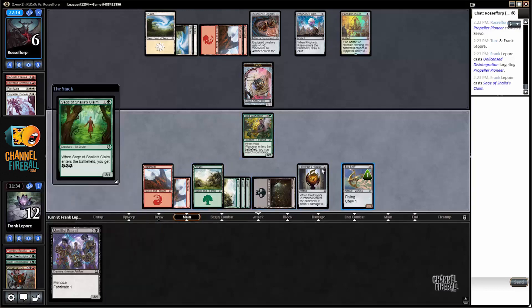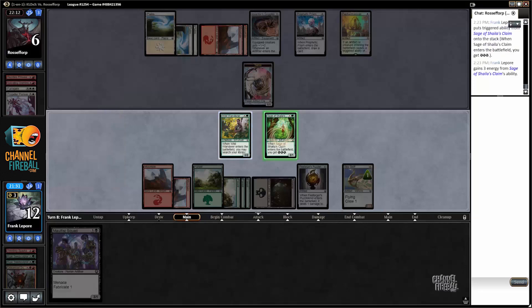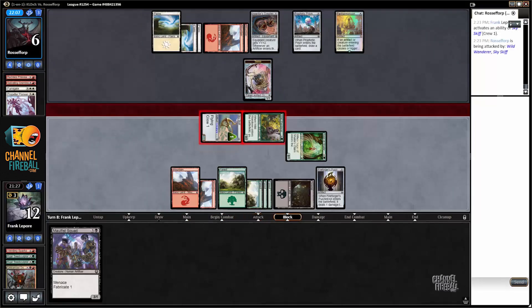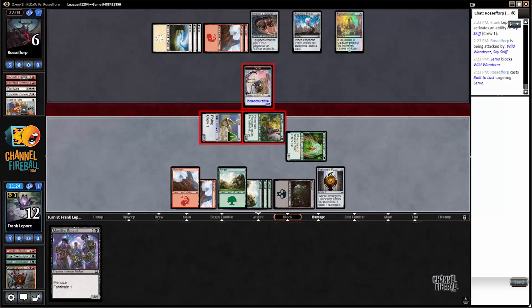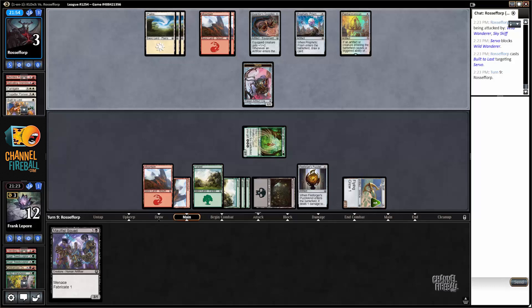We'll attack with both and hope they don't have a second Fumigate. They have to block unless they have a one-mana removal spell, which I don't think exists. Oh, do you have — you have Built to Last? Wow, that's real good. In my face, I guess. I mean, there's no situation where we could have actually played around that — we just don't attack, but that doesn't really make sense.